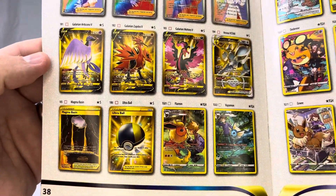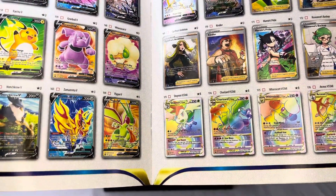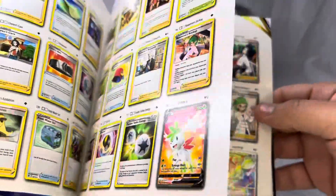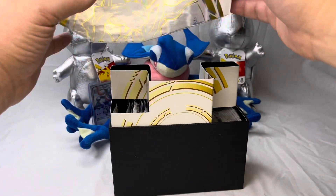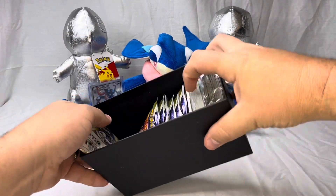We are still looking for the Ultra Ball and all the rainbows, but anyways, we're not gonna find them looking in the book, so let's crack this bad boy open and let the fun begin y'all.